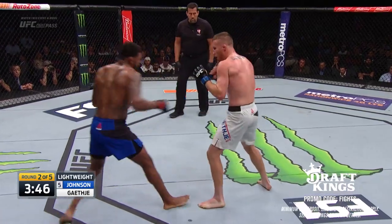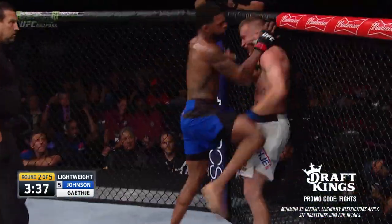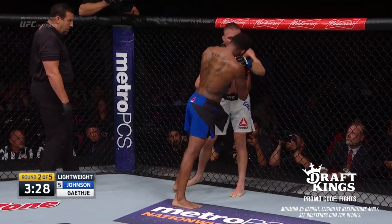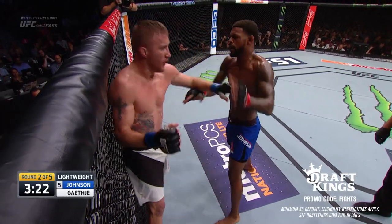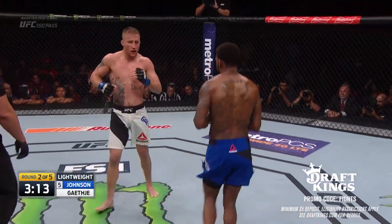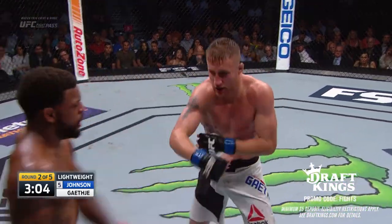And still, even after getting knocked down, Gaethje coming forward. There's a right hand and Gaethje's still on his feet. He may not know where he is, but he's standing up. Johnson's gotta push away from this clinch and open up — he does not want to stay here. Gaethje's in great shape and he recovers quickly. He's been hurt before in fights. Some elbows now for Johnson, who's just picking his spots. Gaethje fighting back with an elbow and a knee. Michael Johnson needs to keep this fight in space — that's when he's hurting Gaethje.